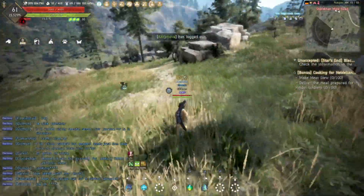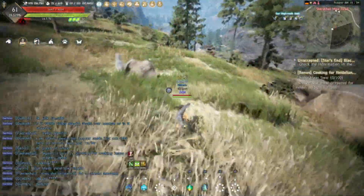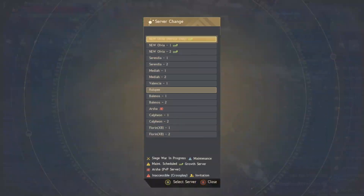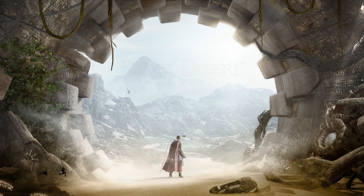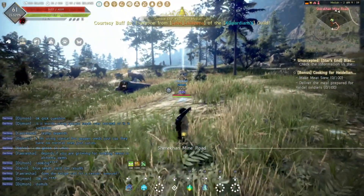It looks like all the horses have been taken, which is actually a good learning thing — if you come down here and don't see any horses, you're gonna have to hop servers. So how this works to do it efficiently: you go to a server, come down here, see if there are horses. If there are, you capture all of them, and once you deplete all of them on the server, you hop to the next server and do it again.